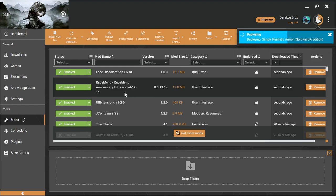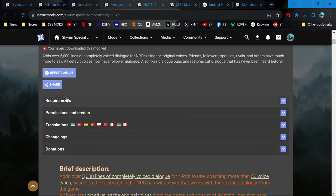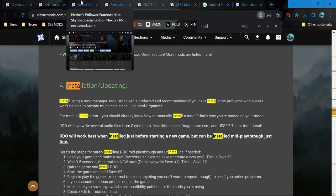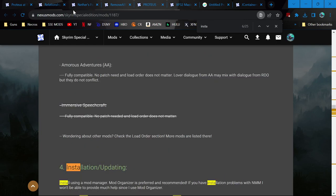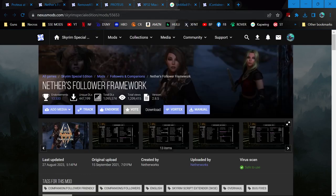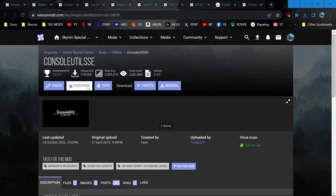Face Discoloration Fix installed. Relationship Dialogue Overhaul - need to make sure I start a new game after all this, which makes it a good idea for testing anyway. Relationship Dialogue Overhaul installed.